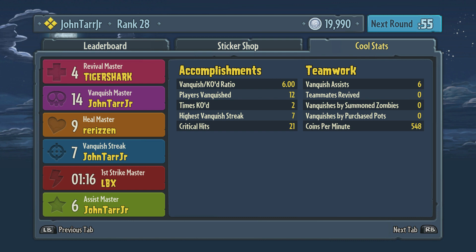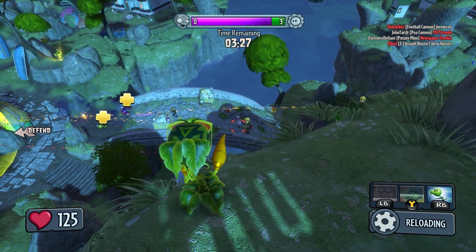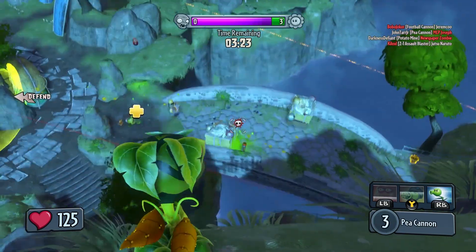Be sure to check your coins-per-minute stat at the end of every game. Coins per minute is a really good way to see how much money you're earning. I try to shoot for above 400 coins per minute — if I'm having 400 CPM, that's a great game.